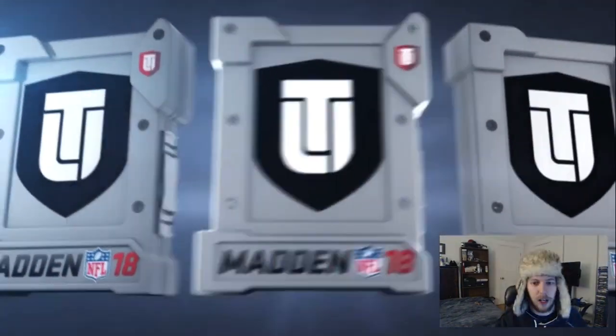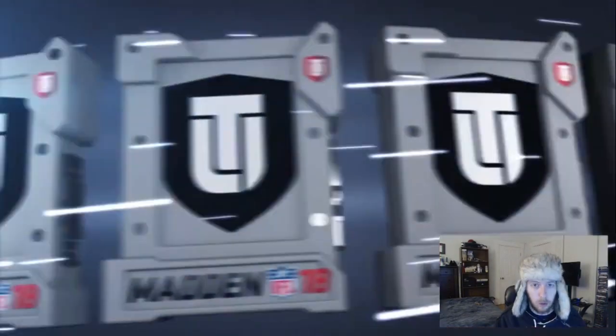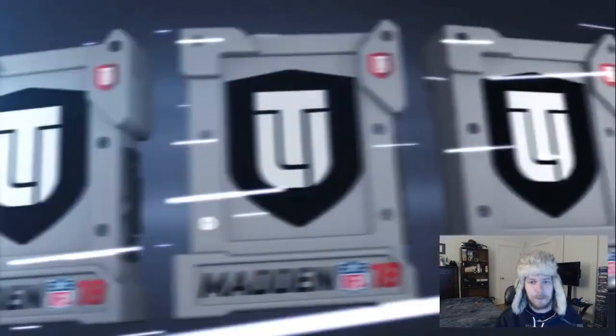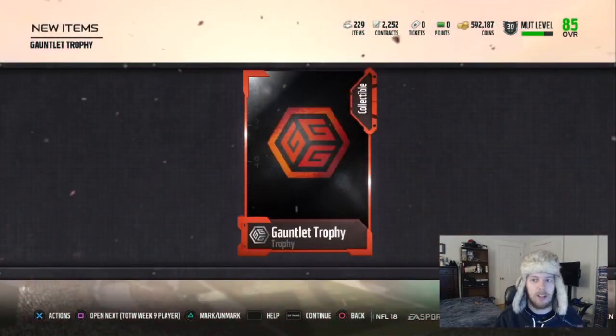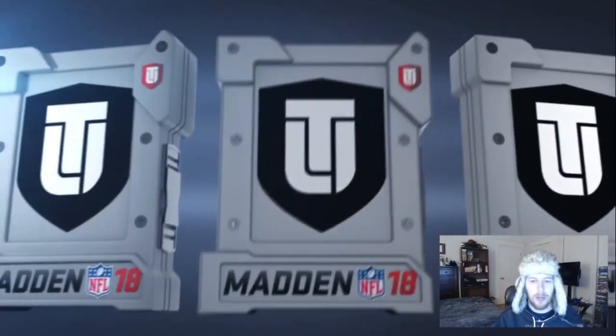These Gauntlet trophies will get us a new Gauntlet card — it's a strong safety, Berry Church, and I believe he has 91 zone, which automatically makes him really good. We'll compare him to the Cam Chancellor we have. If we're gonna upgrade something, I will probably sell stuff. We'll probably have around 650 to 700,000 coins at least, depending on what we get in this video.